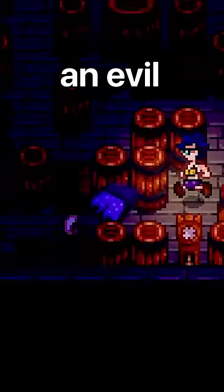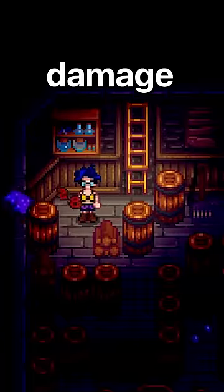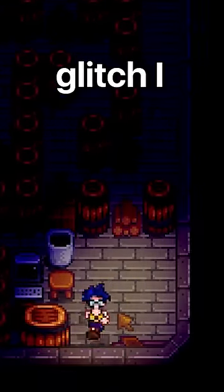Once you do that, an evil underwear apparition will be awoken and will come for your life. You'll need to exit the maze quickly because this thing does heavy damage. After that, we've gotten a new pair of Mayor Lewis underwear, and this can be done an infinite number of times, which is likely a reference to that staircase glitch I mentioned before.